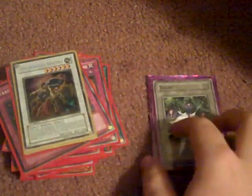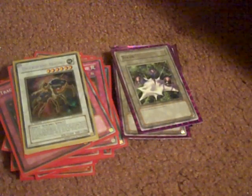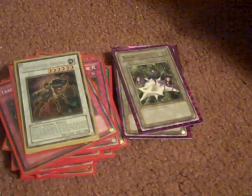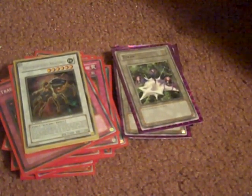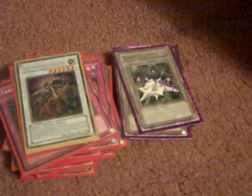And for the extra deck, I have Underground Arachnid — that's why I have Crabons. I also have three tokens to use with Spider Egg. And that, YouTubers, is my Spider Deck. See if you like it, subscribe, let me know what you think of it. So long.